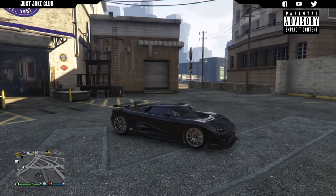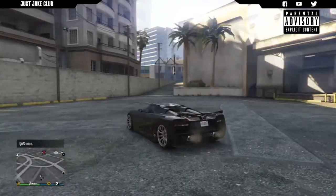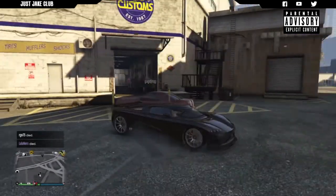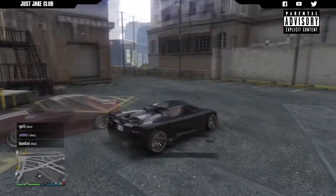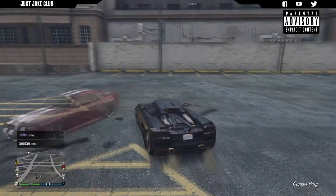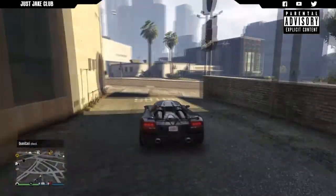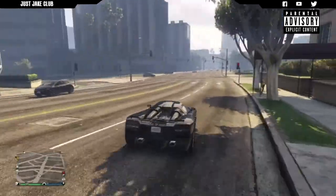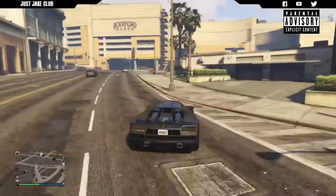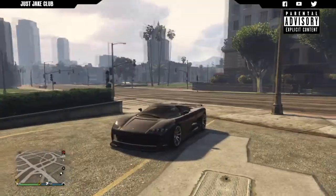We've got this sweet carbon black on there as well because the CCX in Fast Five does have a lot of carbon paneling, so I thought it'd be important to go with the carbon black for the respray. This Entity XF does a really really good job of representing the Koenigsegg CCX from Fast Five - I can't really imagine the Entity XF being based on any other vehicle than the CCX.